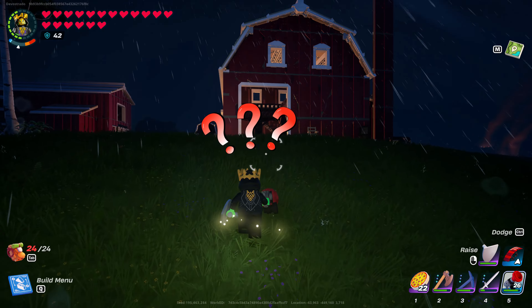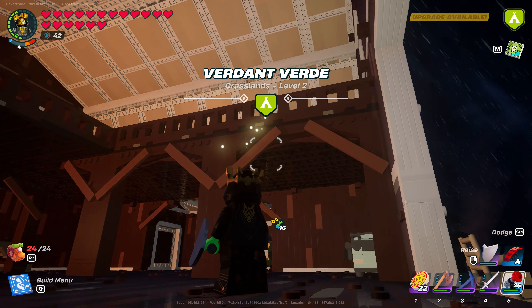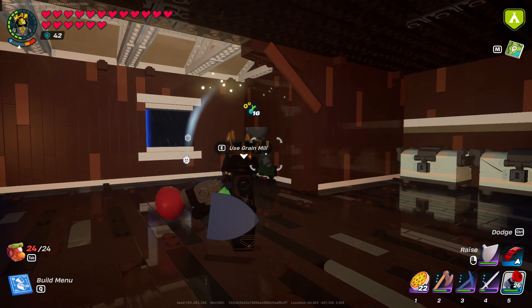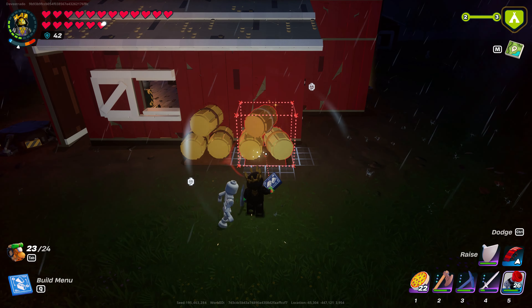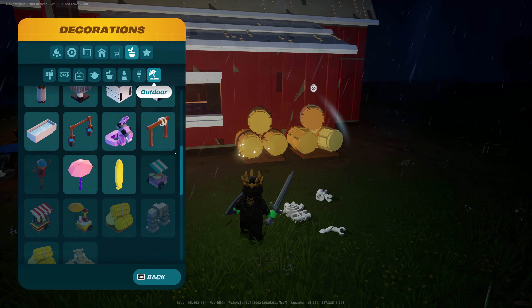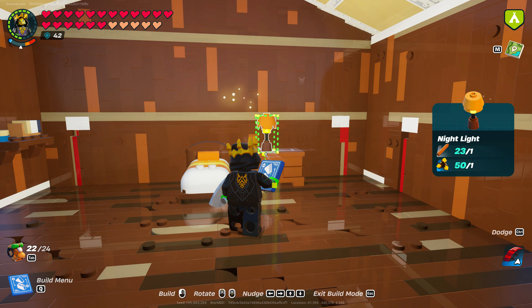The Anarchy Loft Barn lights up at night without any light sources. The fresh and dried hay bale stacks look the same when selected, however they are different when placed — they are a good way to store extra wheat. The other builds don't have the same automatic lighting, so I needed to add lights.